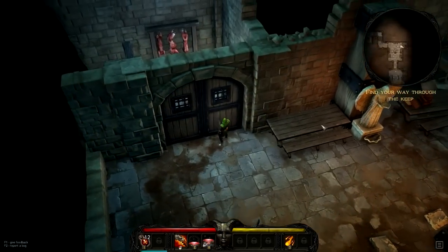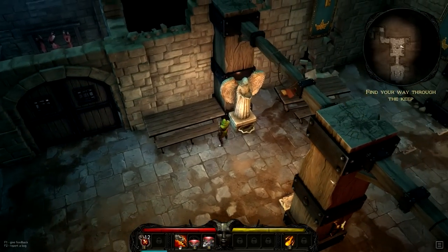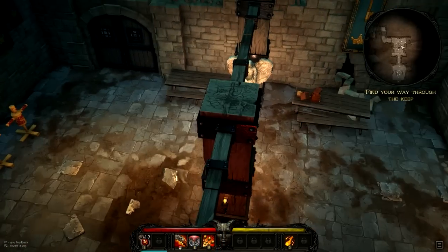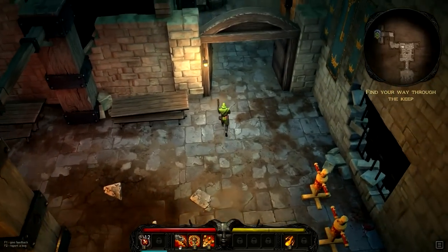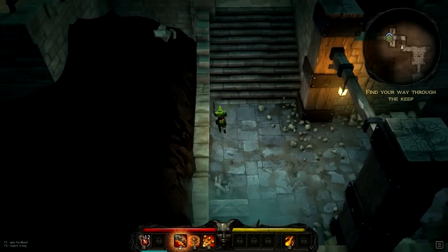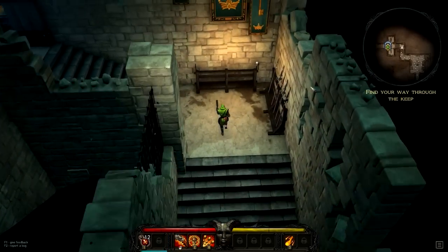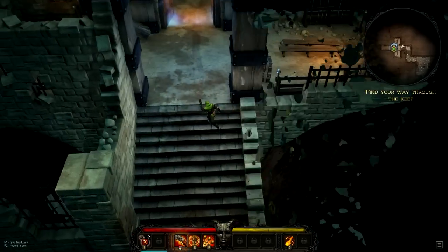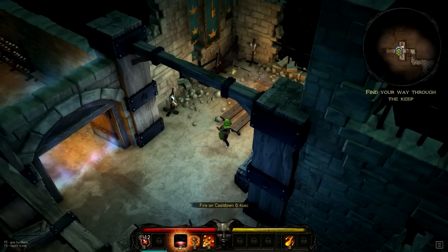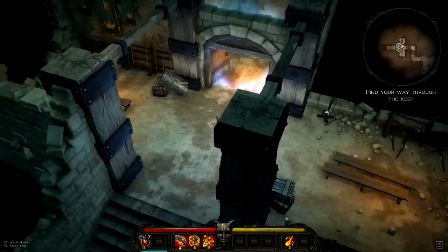Looks like I can't go through here. These are little shrines — sometimes they'll be highlighted and glowing, and you can do some cool stuff with them like get bonuses. Let's go a little bit further ahead. I can take care of a lot of these weapon racks and stuff around. It looks like there's not much left here — let's go in.